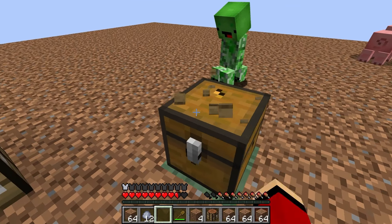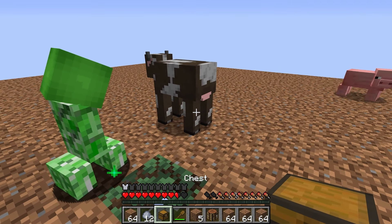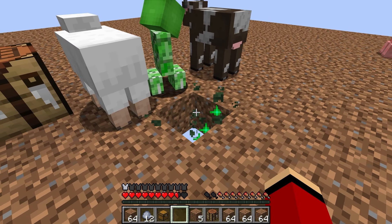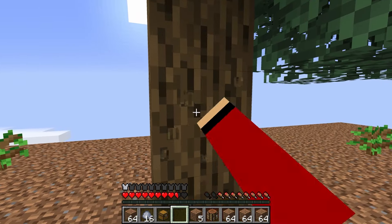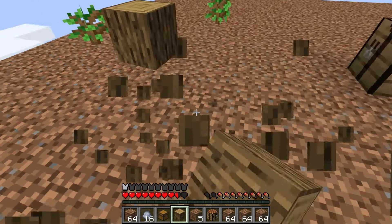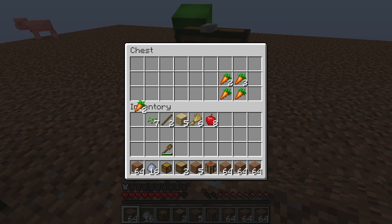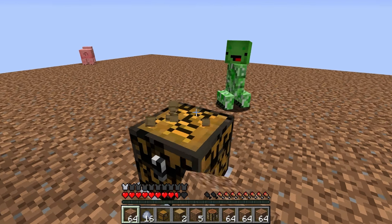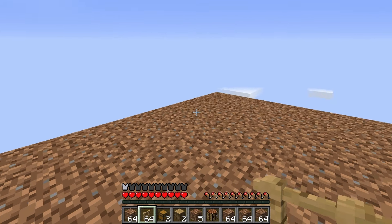Let's keep mining. A cow and then a sheep spawned — we're getting lots of animals! A tree grew while we were mining. I'll use my axe to harvest it. A chest spawned — what will we get? Open! There are lots of carrots, seeds, and wheat. That's a lot of food! We could use this food to lure the animals around. How about we make a ranch? We could put it over here.